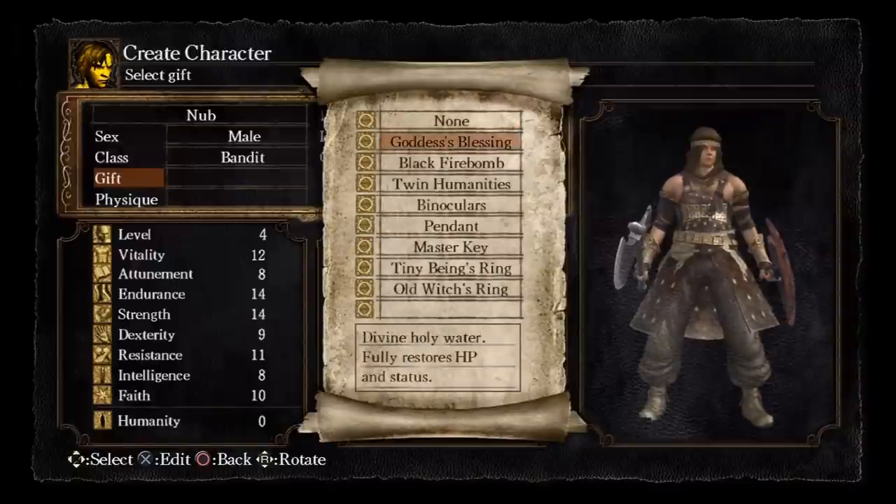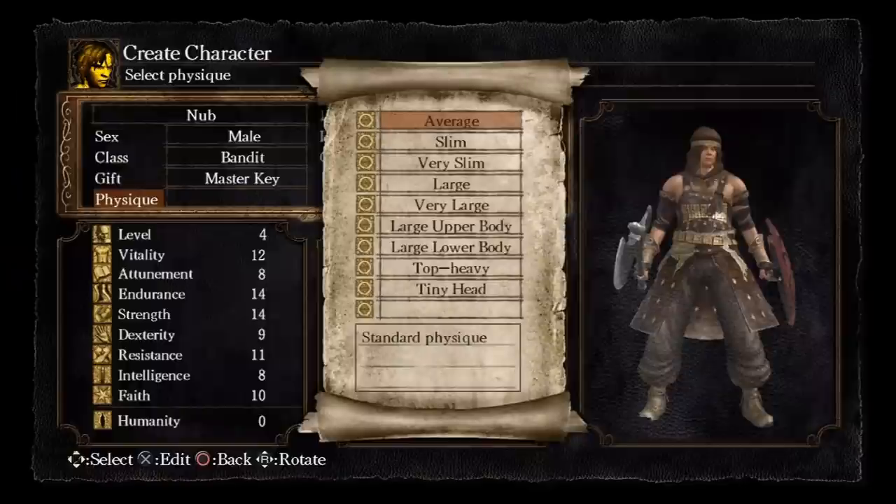For your gift, make sure you choose the Master Key. That's going to help you a lot in the beginning of the game, getting to areas that will let you get better gear. I've got other guides showing some of those things you can get when you have the Master Key. The Master Key used to be the only gift that wasn't obtainable during the game. In one of the previous patches they added it so now you can buy it from a merchant, but that isn't until quite a bit later in the game, so this is just the best thing to start with.